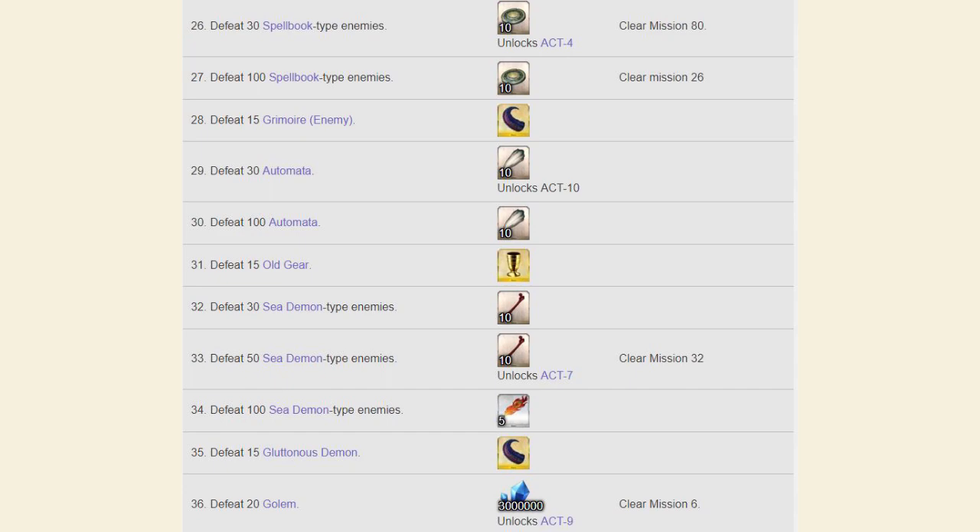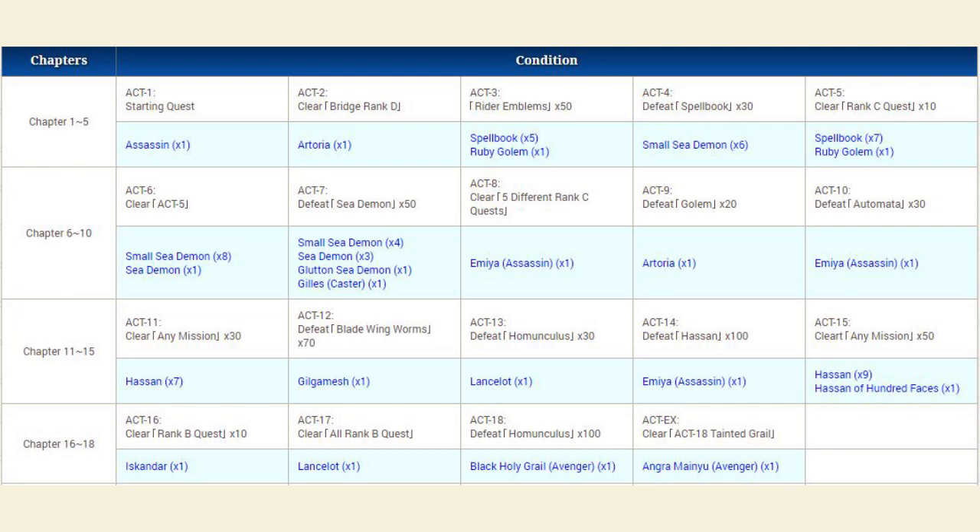Now let's talk about the main story for the event. The main story is very different from any of the other events we've gotten so far — it's almost like a mini-singularity in and of itself. It's 18 chapters, and you can expect it to be decently challenging. The main story missions, chapters 1 through 18, are about as difficult as the Okeanos missions. So if you're able to complete Okeanos, you should be in a good position to clear the 18 story chapters. There will be extra bonus missions after those 18, and those will be much more challenging — around America's level of difficulty.